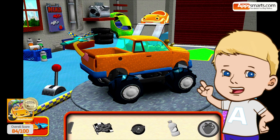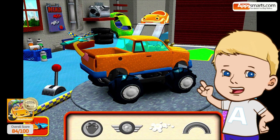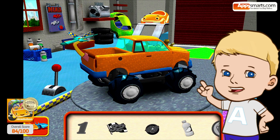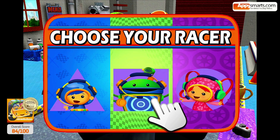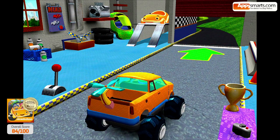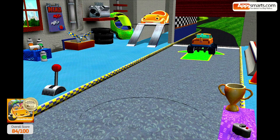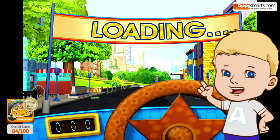To unlock the decals you must collect gold coins during the race. You can also use these coins to buy other parts for your vehicle. My car is ready now, let's race! Drive the car with your fingers, collect the gold coins and watch out for things on the road which can slow you down.